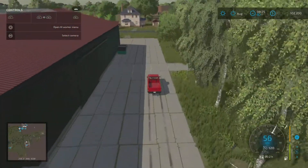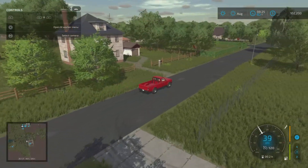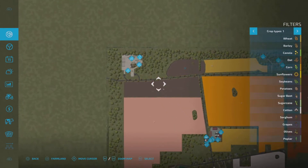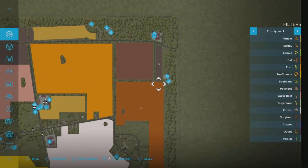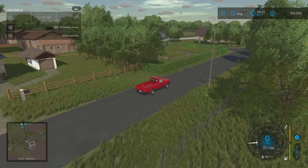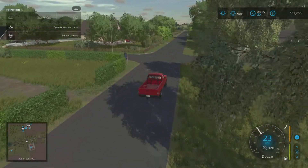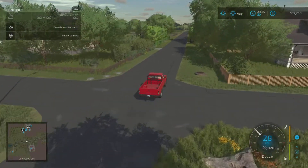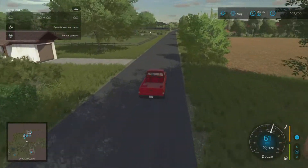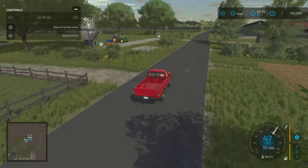I think I'm done. Let's have a double check on the map. We've been to our farm area, this area, the BGA, sawmill, the silo, the factories, and the sell point. The other changelog entry was the collision fix on the courtyard to be able to place freely - and the console release.